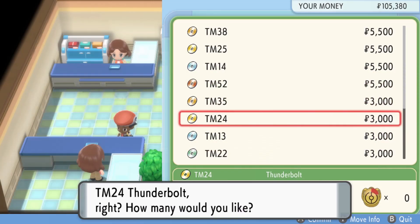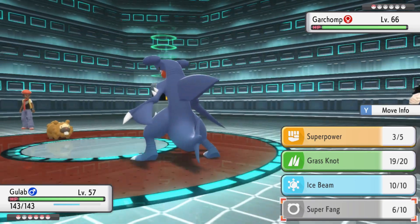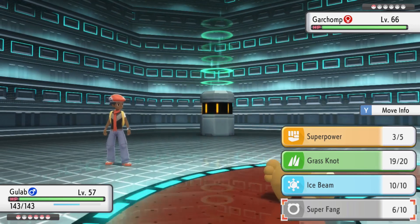Whatever the use, you're going to need a quick and easy way to make some of that sweet old PD — that doesn't involve taking on the Elite Four over and over again, and we've got just that.